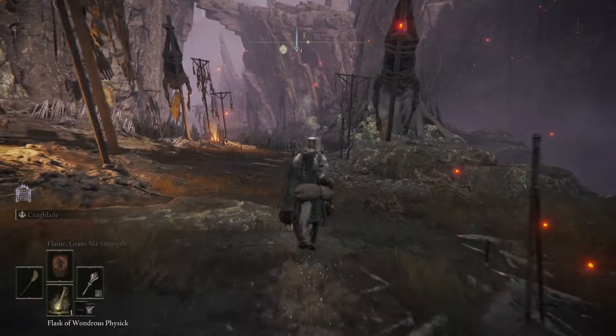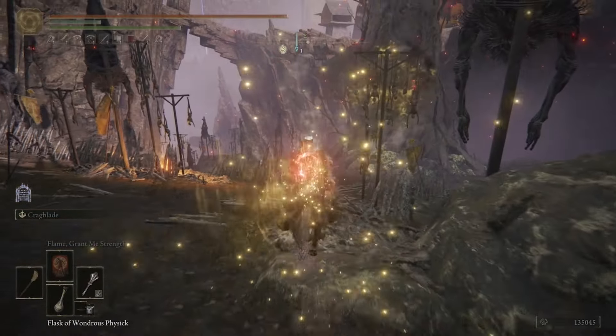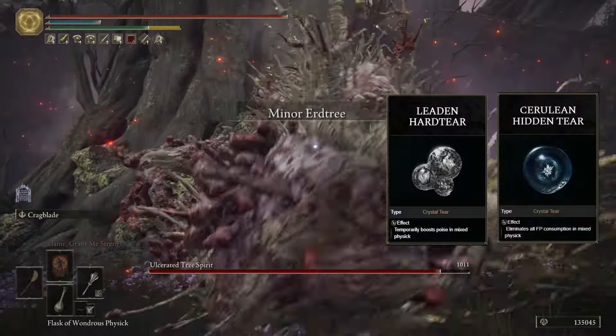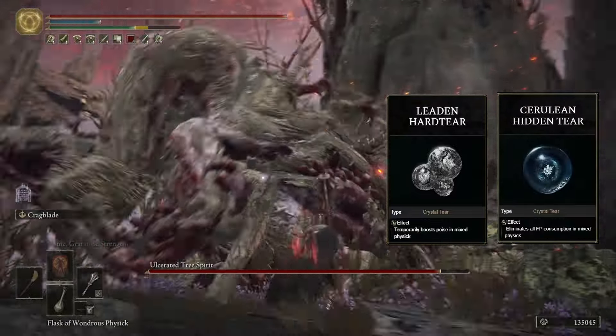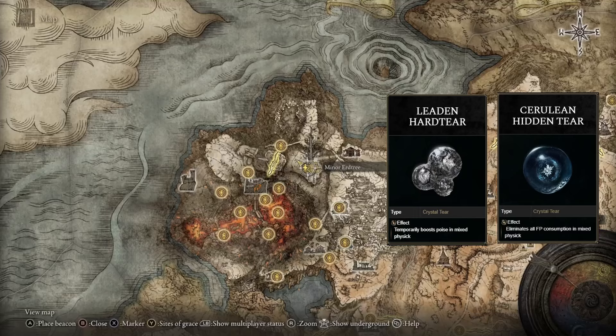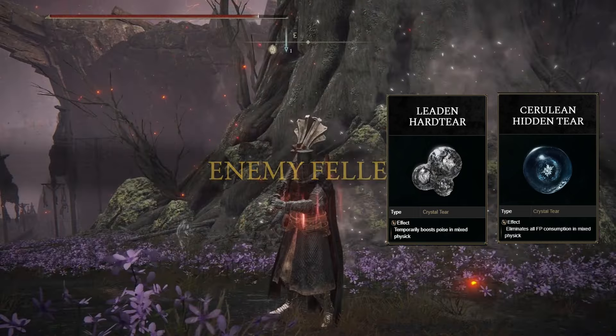Head close to the Road of Iniquity Site of Grace for the two tears in Mt. Gelmir: the Leaden Hardtear and the Cerulean Hidden Tear. To get these tears you need to kill the Putrid Avatar guarding the dead Erdtree at this location, and after you kill him both of these tears will be yours.